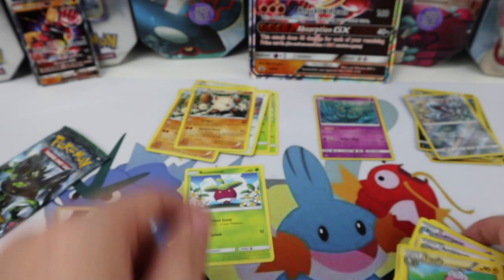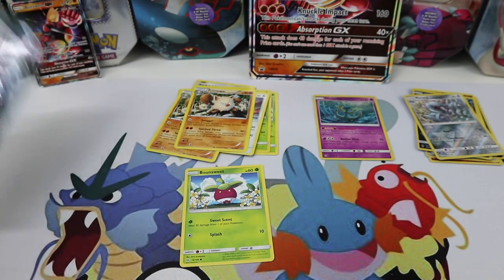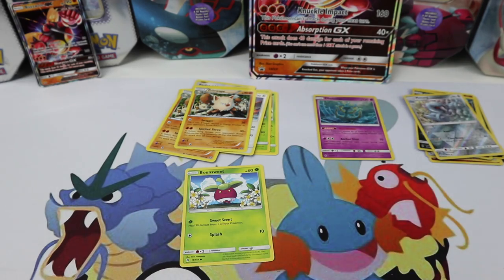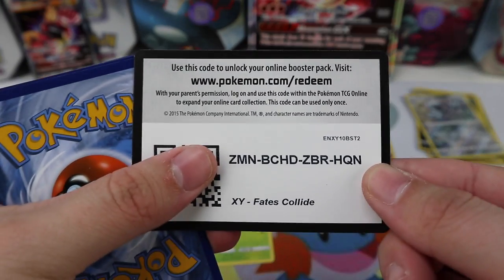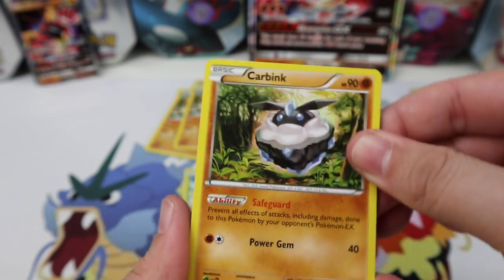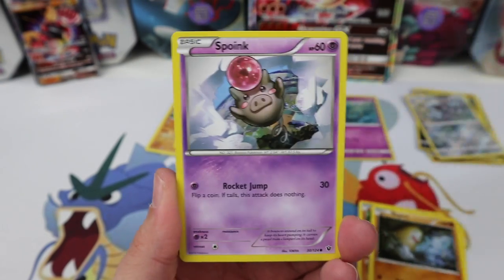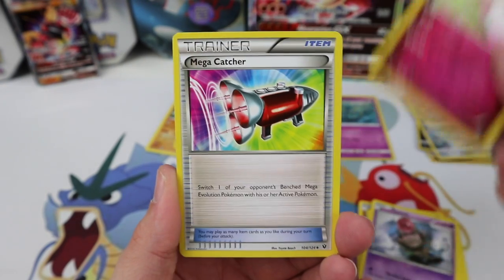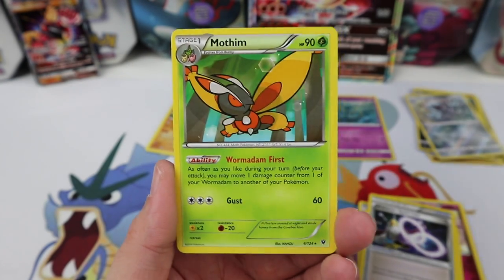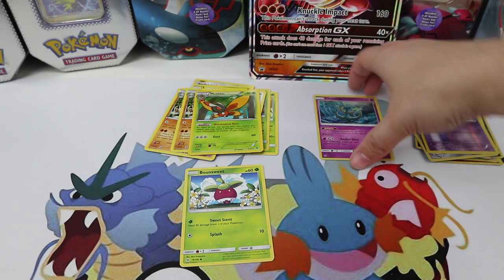Oh my gosh, what is up with this? This is just weird. Fates Collide code for you — this box has let me down. Carbink, Larvitar, Diglett, Minccino, Spoink, Wigglytuff, Mega Catcher, Alakazam Spirit Link, Gothita, and a Mothim as a regular rare.